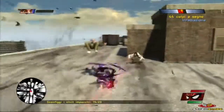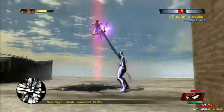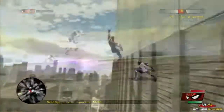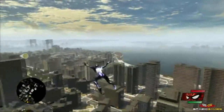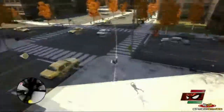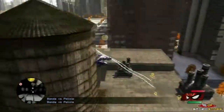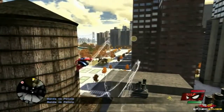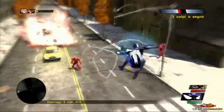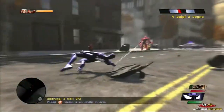Graficamente, facendo un confronto con precedenti produzioni dedicate all'eroe Marvel, il gioco appare più maturo e realistico, ma la città e i nemici non convincono appieno. Manhattan è composta di palazzi ed elementi di contorno che appaiono poco definiti, e in generale è visibile un eccessivo effetto pop-up, soprattutto nelle scene di swing tra i palazzi. Il modello del protagonista, degli alleati e dei super cattivi sono dettagliatissimi ed animati in maniera superlativa. Lo stesso non si può dire per rivali criminali, poliziotti e pedoni, poveri tanto nell'aspetto quanto nell'intelligenza artificiale e nella varietà di modelli.